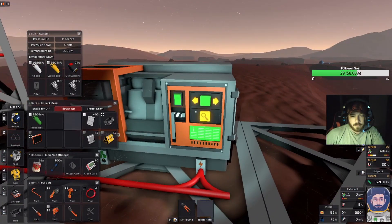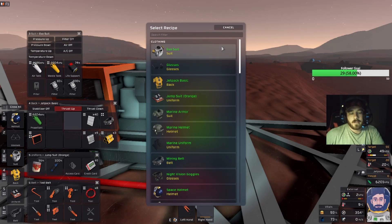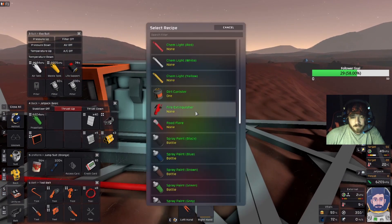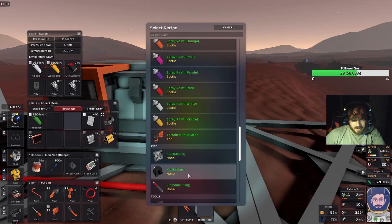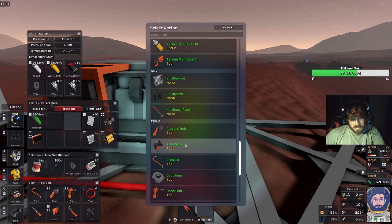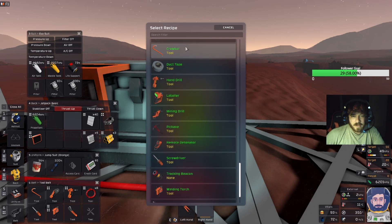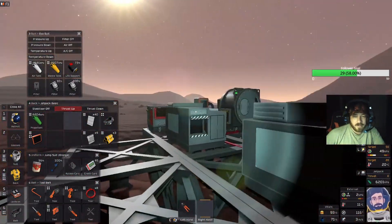Alright, what do we need for the hardsuit? I'm gonna say before we look at this we should upgrade it, but let's just look through. Terrain manipulator might be alright. Basket and igniter? I got no idea what those things are, and tell you the truth, I think they kinda scare me. Well, let's upgrade it and see what that gives us.